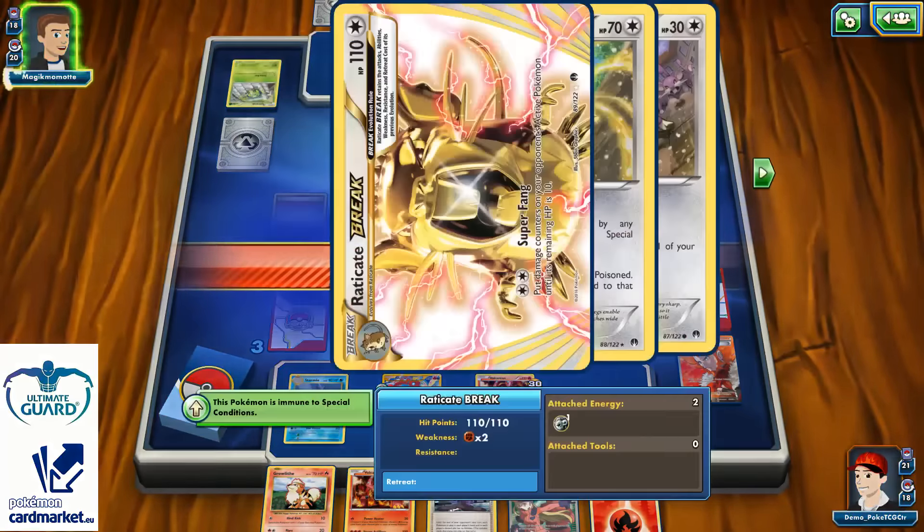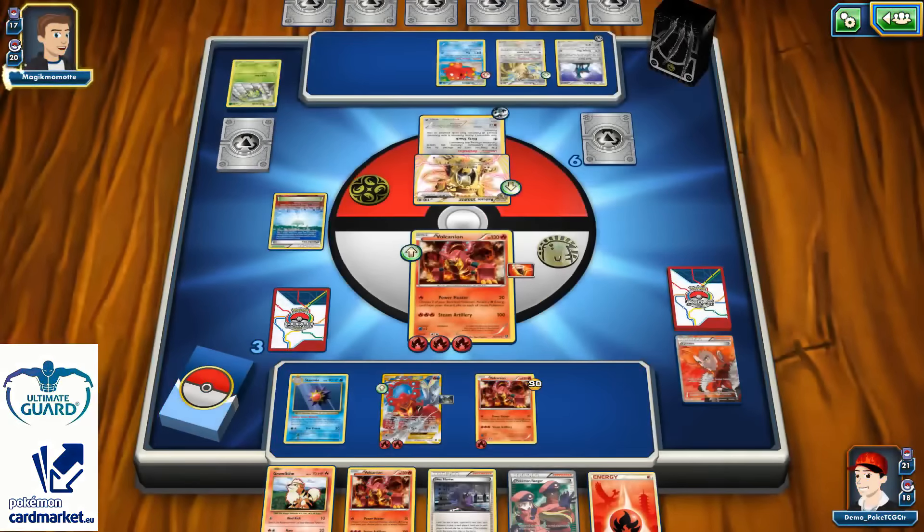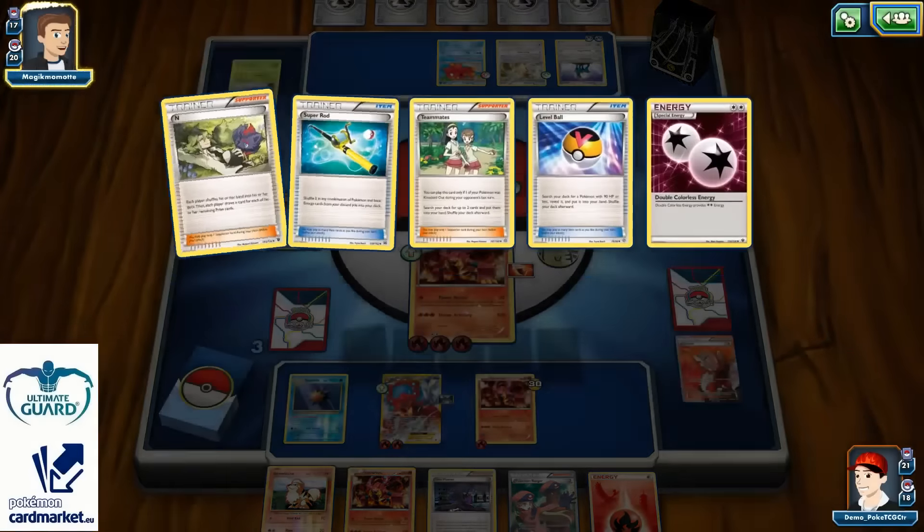Even that is not a bad option I guess, but pretty much as long as he doesn't have Spinarak in play I don't need to worry too much. He definitely used my outdated version of this deck — before Evolutions was released I also played Raticate Break deck, and that was a nearly identical list to mine. I also ran Silent Lab and Pearl City, so maybe he even played my list — I wouldn't be surprised.